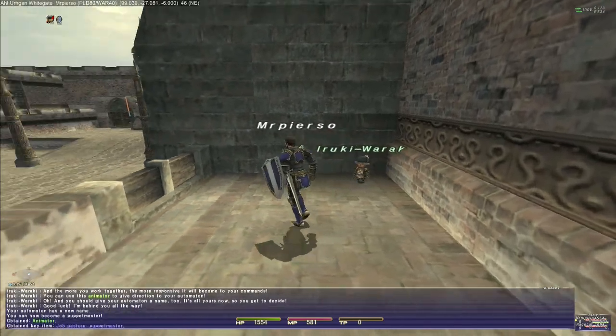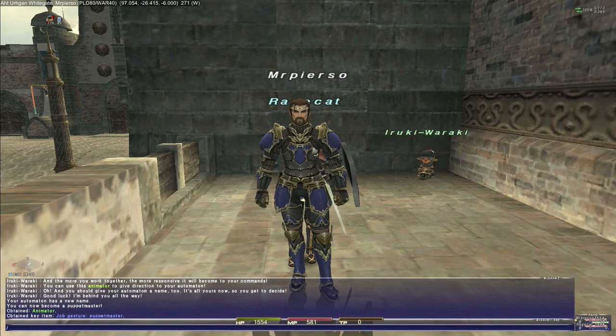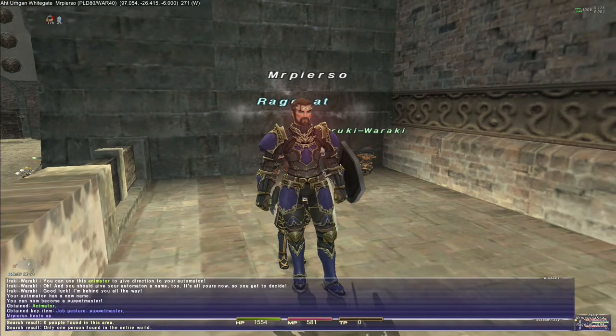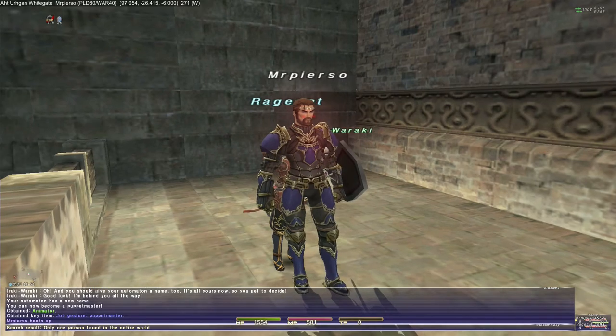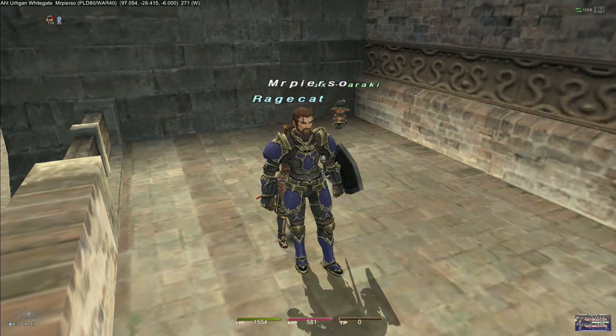'Good luck. I'm behind you all the way.' There we go — we can now become a Puppet Master. I still gotta do Rage Cat, but I think I've actually seen Marin do this job emote. Oh yeah, I've seen that one before, but now we can do it ourselves. Okay, just gonna get Rage Cat's cutscene done, and then we will move on to the final job of Adoulin — unlocking the Corsair.